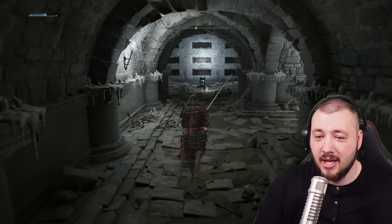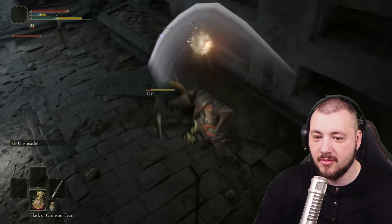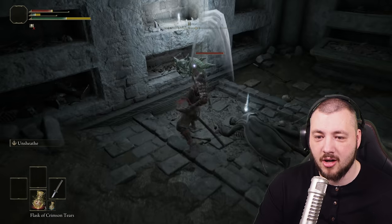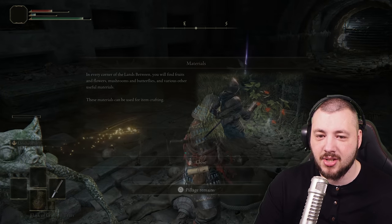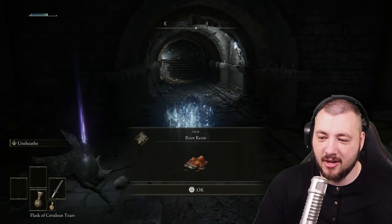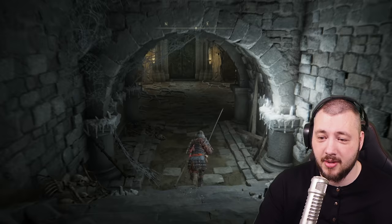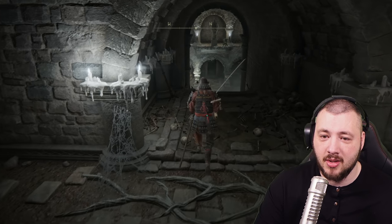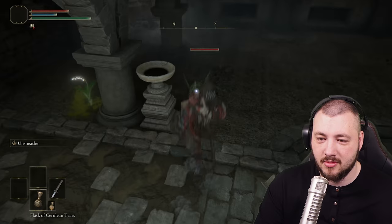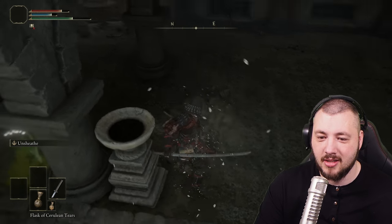With the katana it takes about five hits to build blood damage and then proc the bleed. The R2 overhead swing also staggers enemies straight away. These opponents are annoying because they have huge blood buildup themselves and can kill you with one combo, so never think you're safe. When they're stunned, get in front and execute.